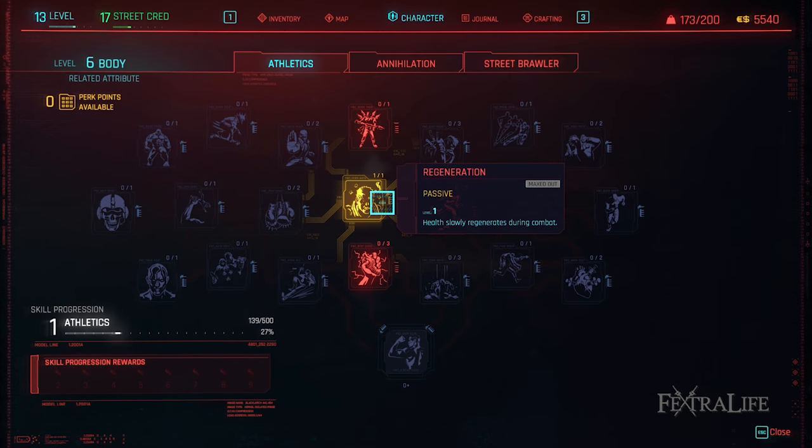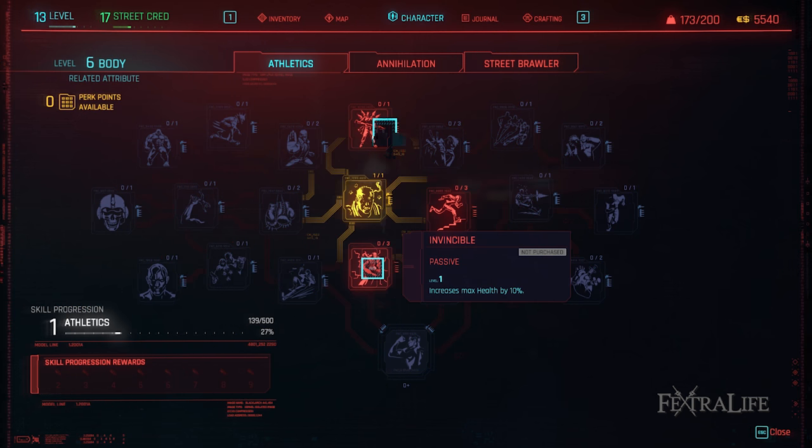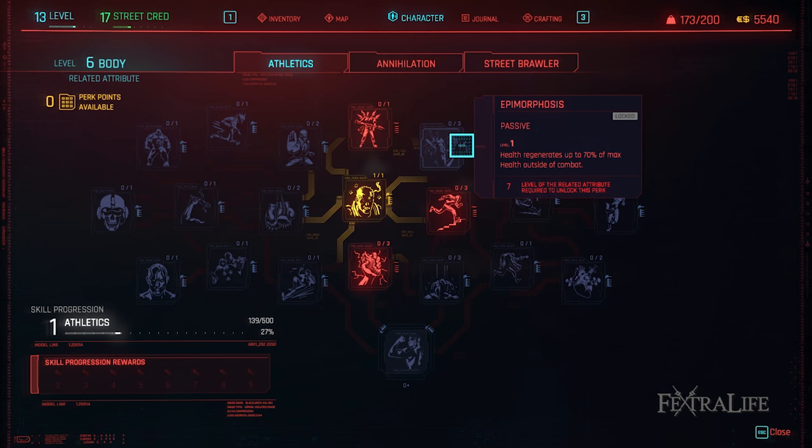Athletics perks. Regeneration: This perk makes you regain health slowly while in combat. Take it as soon as you can in order to gain the most benefit from Rapid Blood Flow. Invincible: Another perk that is really all or nothing, adding a modest amount of maximum health. Either skip this one or max it out for the most benefit. Epimorphosis: This perk allows you to regain your health outside of combat which is just handy. It makes your life easier so why not take it.